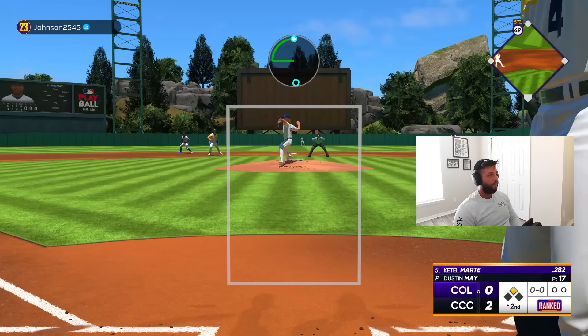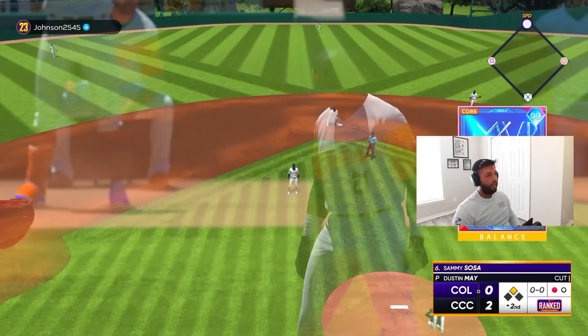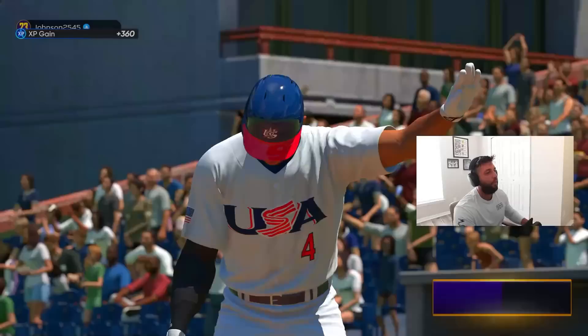Pop him up — very next pitch. Should be two outs but we're here with one out and somehow he has a runner on second. Two pitches, two outs after the lead-off double. There we go, pop him up, we're gonna get out of the inning. We gave up a lead-off double but no damage done. We've got eight-nine-one coming up, so Griffey's gonna come up this inning.